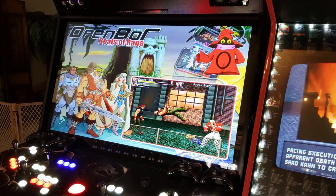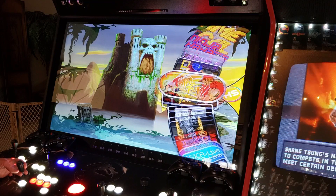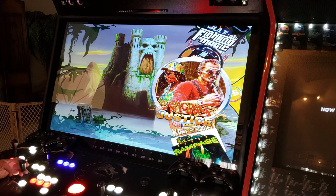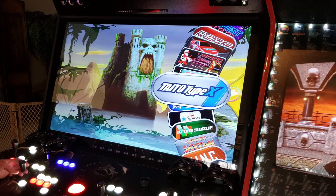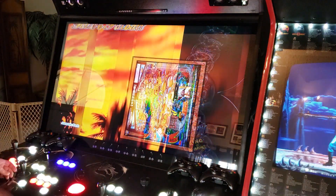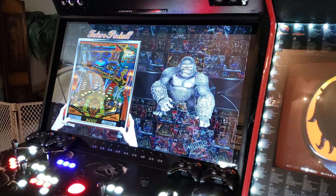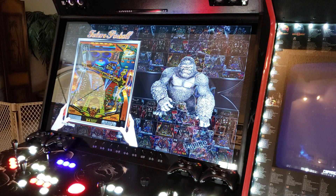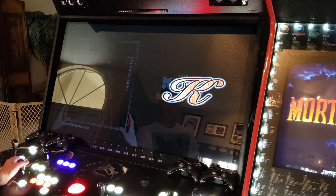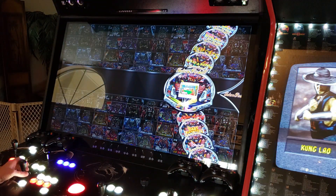A couple of you asked about some pinball games — there are three or four pinball categories on the machine. Let's check one out right now. My personal favorite pinball category is Future Pinball. Let's open up Future Pins and see what we're working with. I had a couple people asking about Black Knight and Ghostbusters, so let's see if Black Knight is on it. Long press to the right or left on your joystick and it brings up the alphabet.